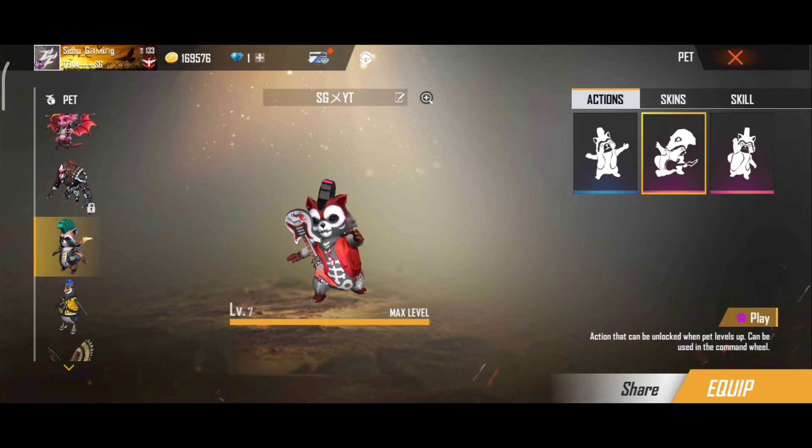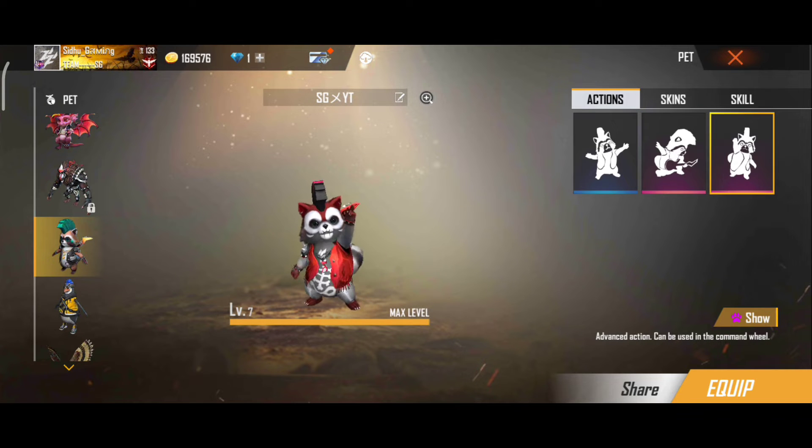This pet name is Rocky. Its ability is hold-on time of equipped active skill decreases by 15%. It is good to use in rush gameplay.